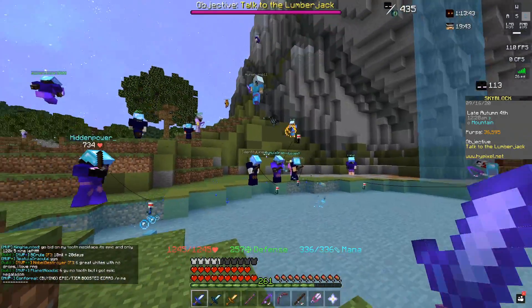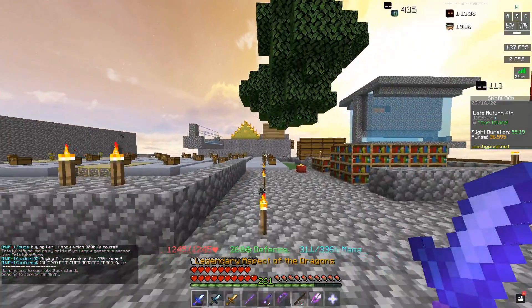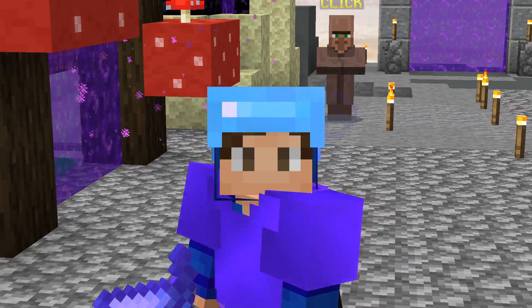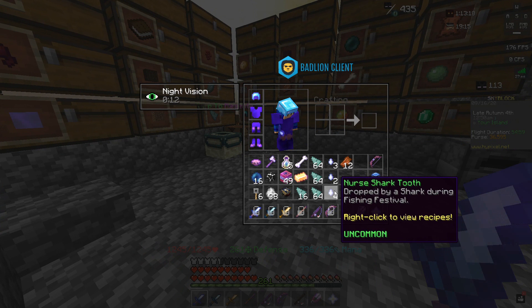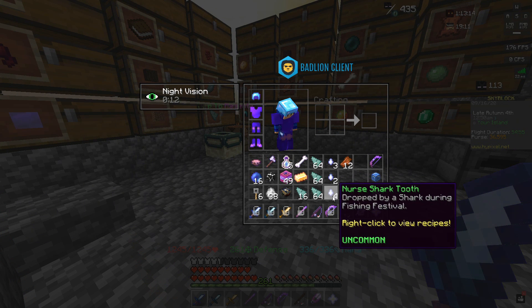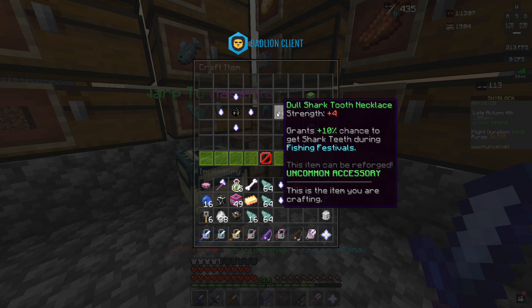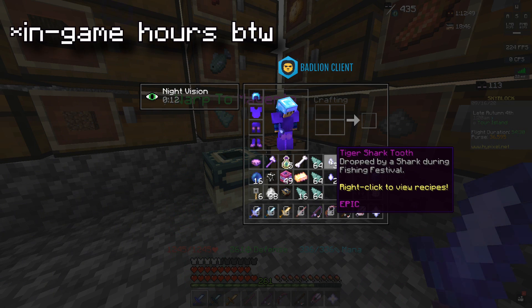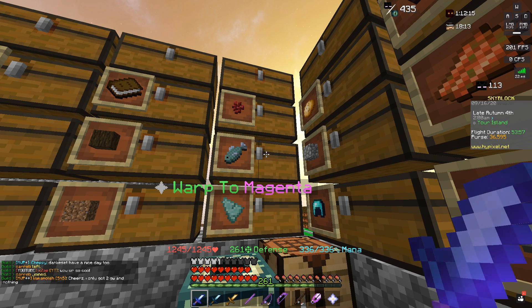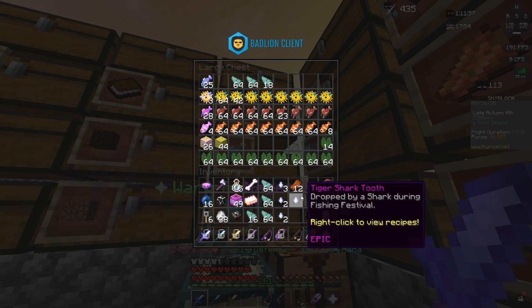The event just ended — some guy was wither skull spamming everyone, really annoying. But my luck really picked up near the end. By the final day I had pulled my fifth nurse shark tooth, meaning I used one to craft the first accessory and still have four left. I also got my second and third tiger shark tooth in the last three hours, which is completely insane.